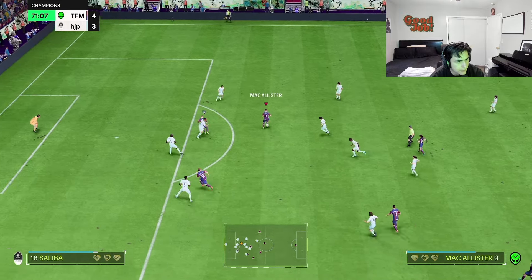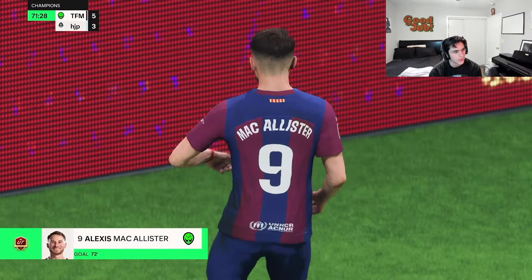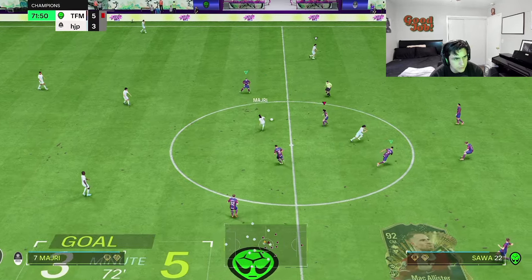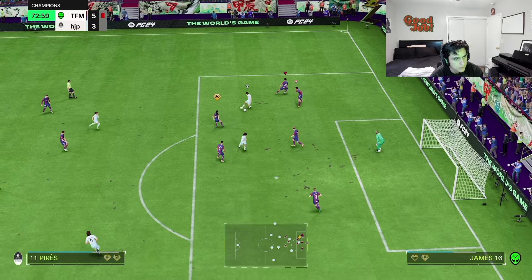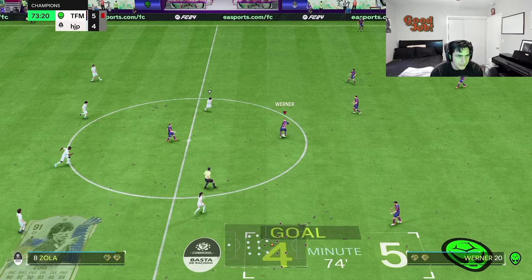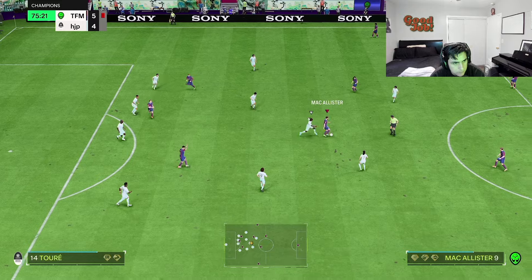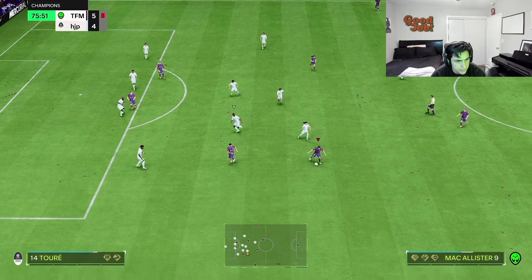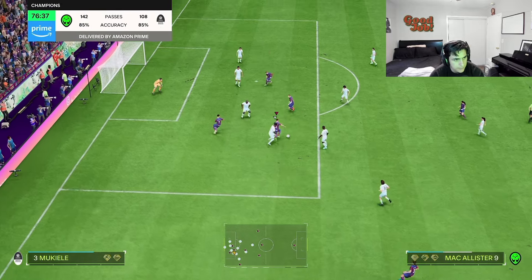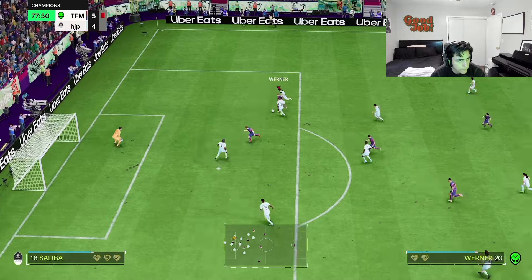That was a risky pass — boom, the fake. There we go, McAllister! Let's go. After I just talked about his shot power being weak, he scores a nice little goal right there. That's where I think McAllister is really good — when you pass it to him like that in the box, the left stick dribbling with him is one of the best. Because he does have technical, but he didn't have the plus. If he had the plus, he would be really, really good.